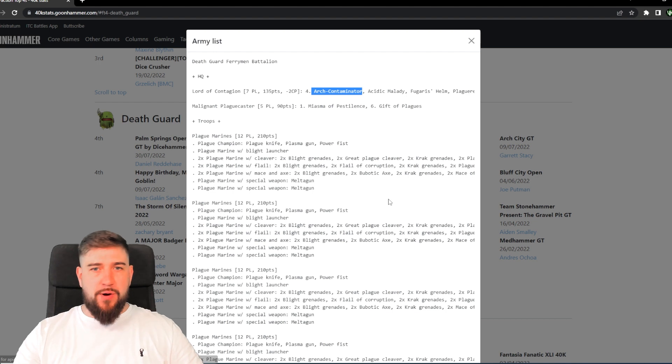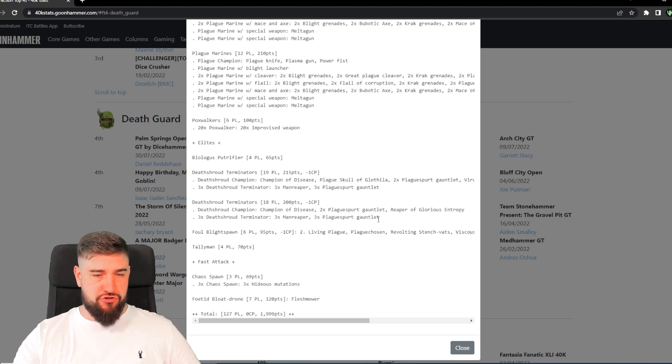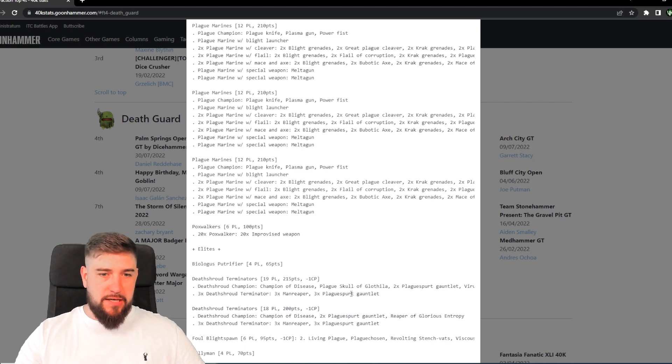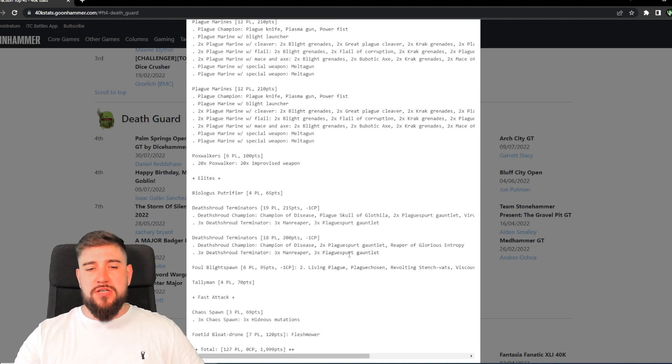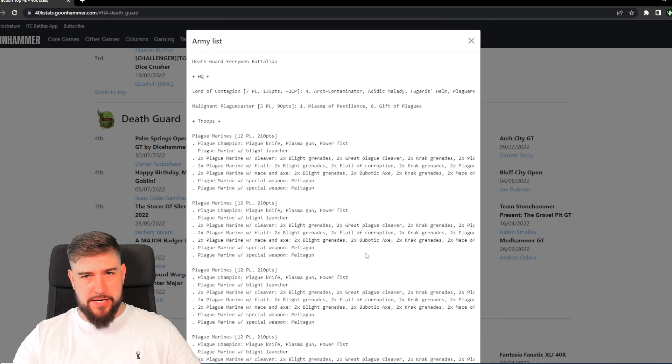Arch Contaminator on a Fetid Virion would be a reasonable aura to extend, but as we'll see there are other good choices in this list depending on matchup. Having Arch Contaminator extended to nine inches with Fulgaris's Helm means the Lord of Contagion can be right in the center of the battlefield, very likely providing that aura to many of the Plague Marine and Death Shroud squads. He's also a terminator, so he could strike in with the Death Shroud and immediately give them Arch Contaminator without needing to be right next to them.